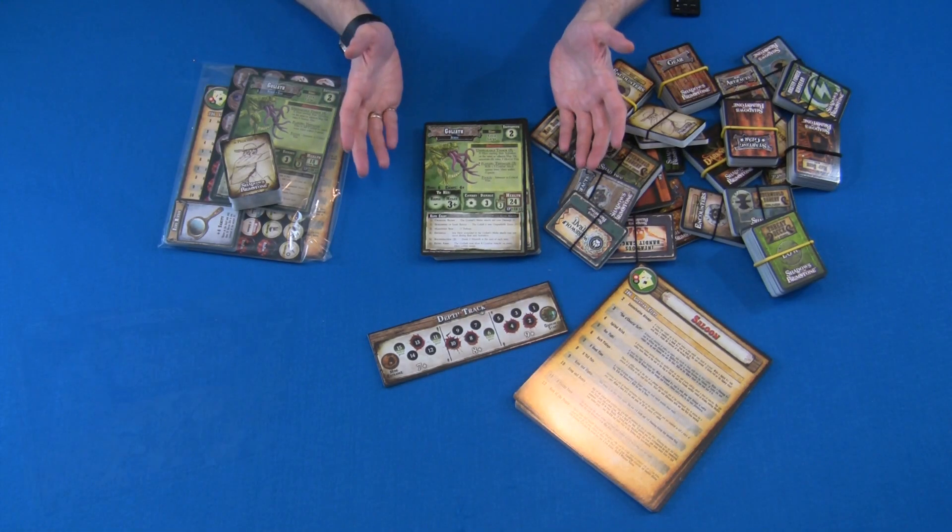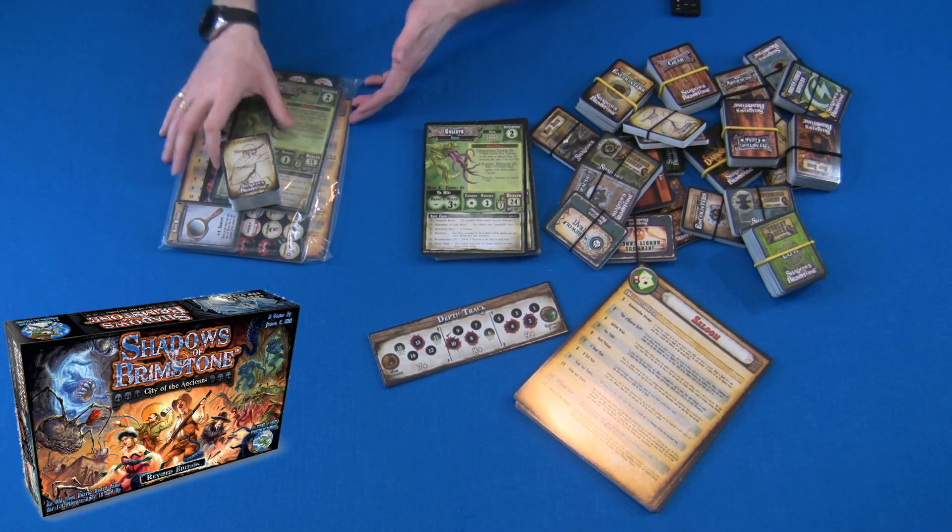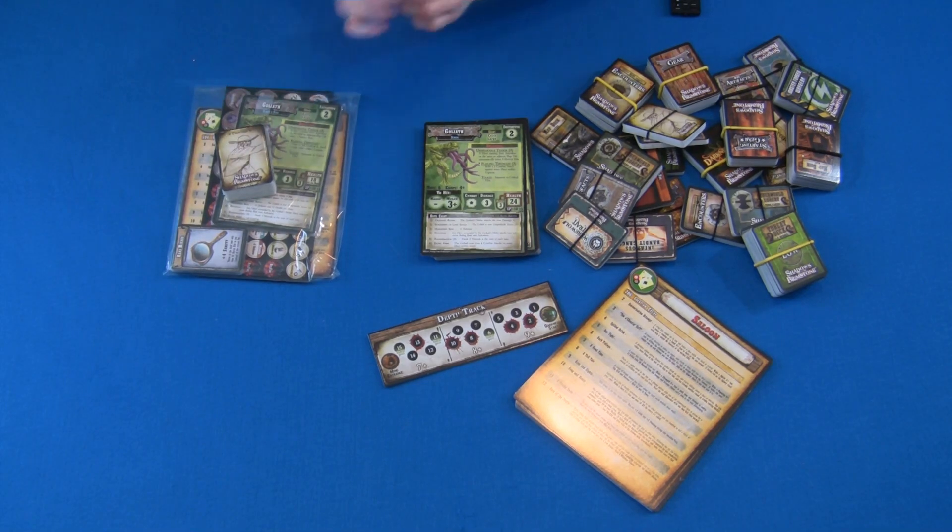Hey everybody, welcome to the show of Board Game Reviews. This week we're going to do something a little bit different — something to throw out there while I've been working on Dawn of the Zeds. Because while I was working on Dawn of the Zeds, a package showed up at the door, and I thought this is something that some of you out there might be interested in. Because if you're fans of Flying Frog Productions, Shadows of Brimstone came out with a second edition, and they brought out an expansion pack that allows you to buy everything that helps bring the game up to, let's call it the second edition.